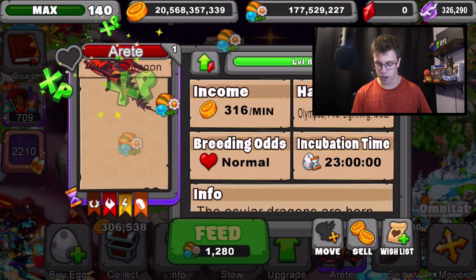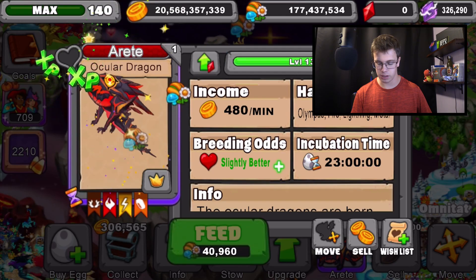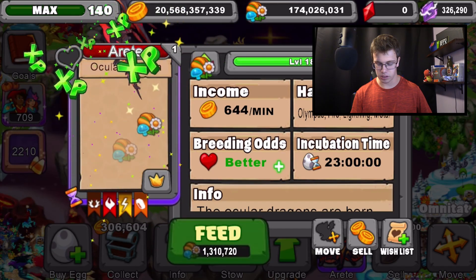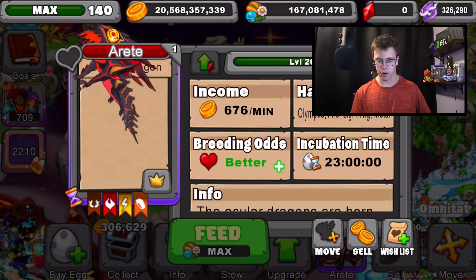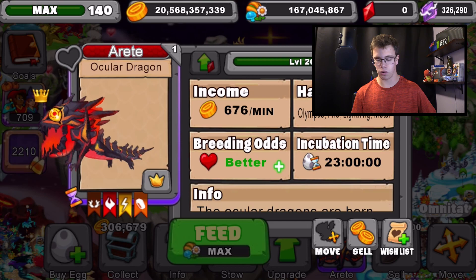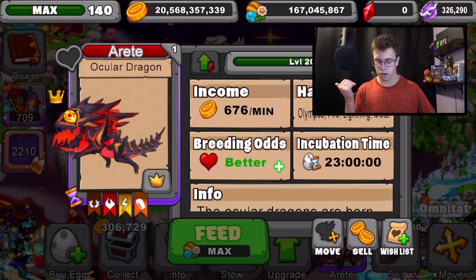Now we're going to take it to level 20 for that max info. This dragon is really good for gold farms. The only problem is it's kind of hard to breed because of Cyclops and Barbarus, but besides that it looks pretty good. At level 20, the Ocular Dragon produces a total of 676 gold a minute, with better breeding odds of course at level 20.